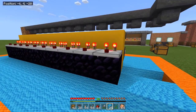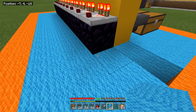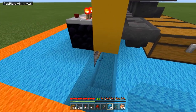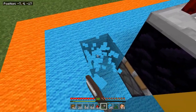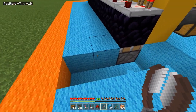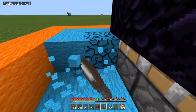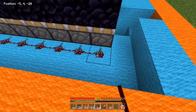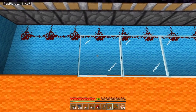Now we run the signal from the comparators down and into the back of the pistons, which will turn off the torch and unlock the bottom hoppers when conditions are right. Remove three blocks one in from the redstone area edge, and remove the blocks two back from each piston. Then place one line of redstone behind each piston, and behind the redstone place one piece of glass — put the redstone down before the glass.